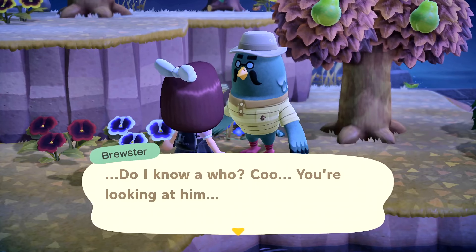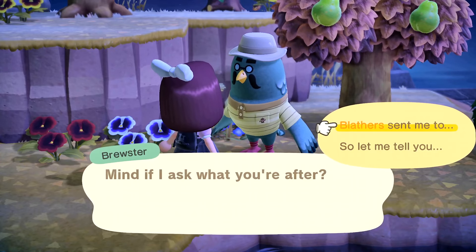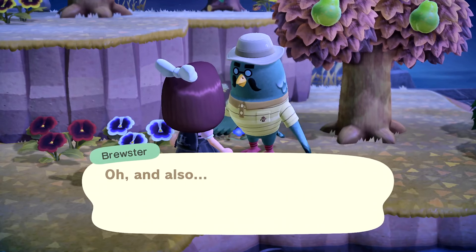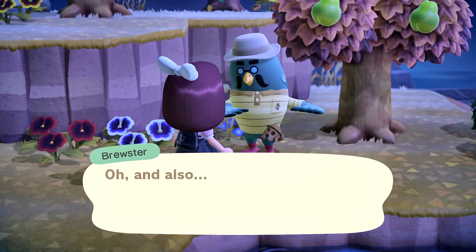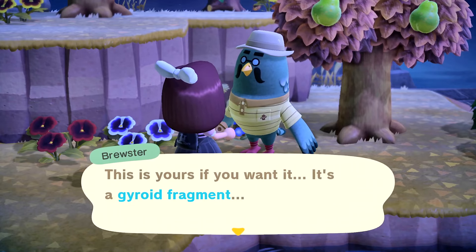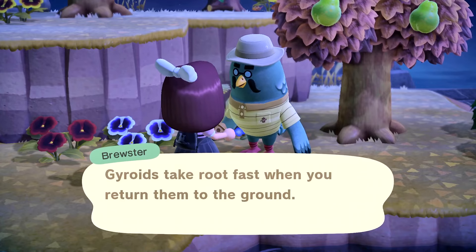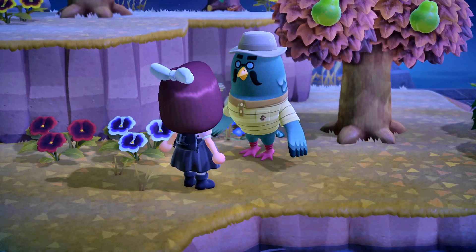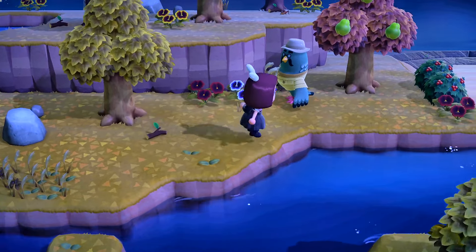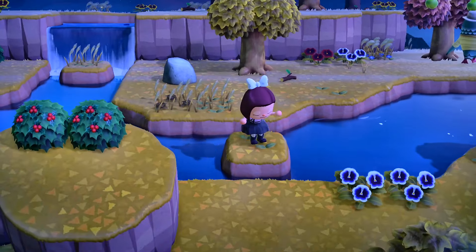Brewster, you're out here looking for gyroids too? Blathers sent me. He gives you a gyroid fragment and says 'This is yours if you want it — plant it in the ground.' Then he says 'Be seeing you.' There are also some berries here.